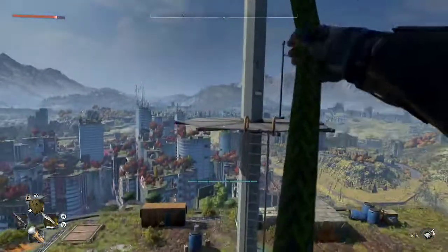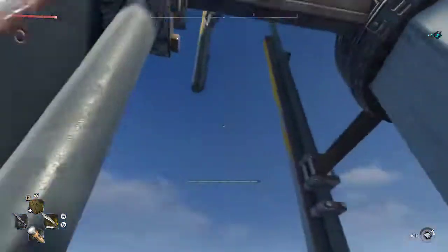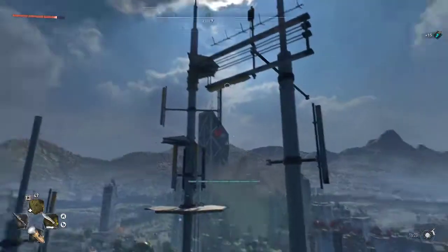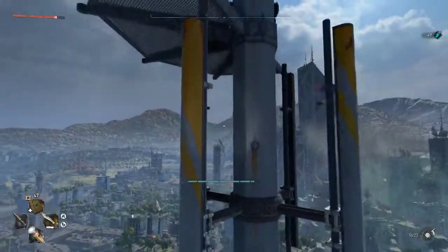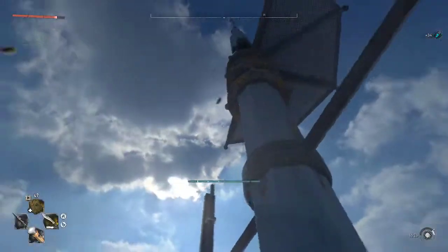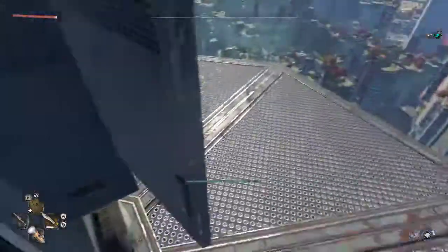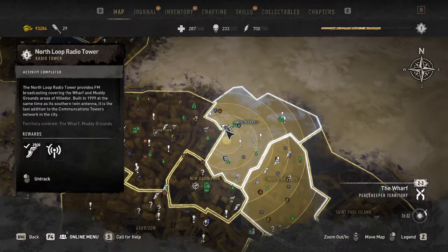Grab the hook over here, over here, over here - gotta go here. Kinda jump into that sketchy thing, up here. Where the hell do I go next? You're gonna grapple there, to there. I don't wanna just jump onto it - gotta grapple. Go ahead and interact with that - and that's how you get on top of this radio tower, the North Loop Radio Tower.